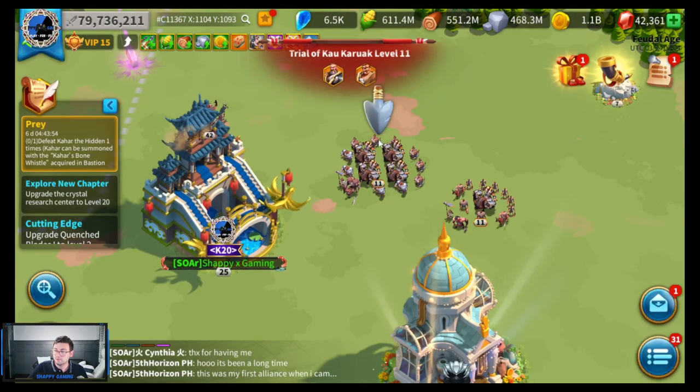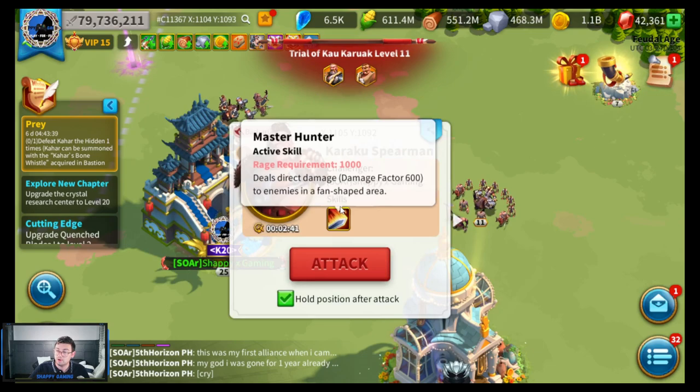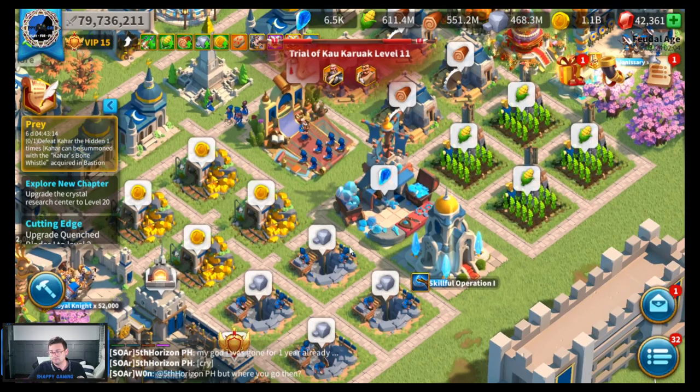Let's do level 11. This one has two bosses — here are their skills: the first deals direct damage to a single target and reduces their defense by 30 for three seconds, which is pretty painful, and heals 10% of troops every 15 seconds in battle. The other just deals damage. You do need to use some strategy here. You're going to want to be tactical, use all five of your marches if you can, grab a rune, and pop a buff because it's going to help you out.